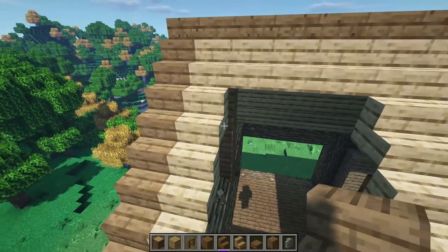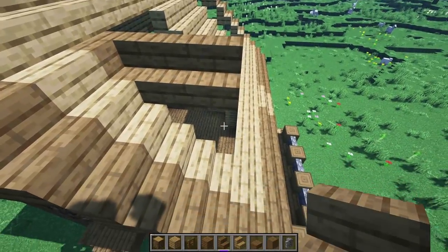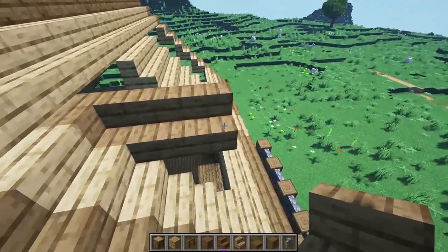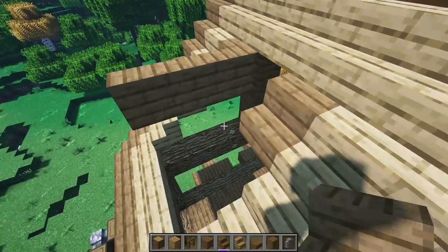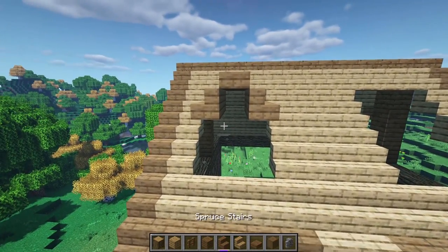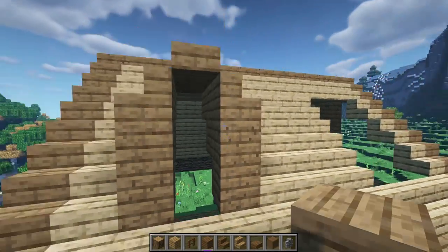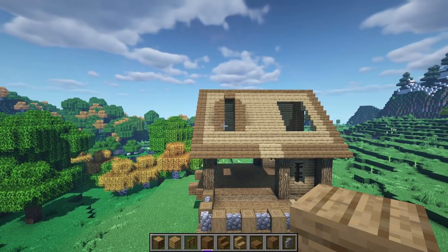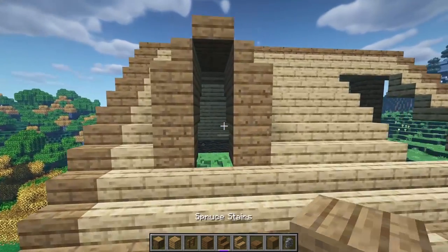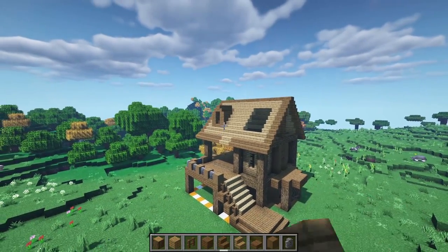To make the outcropping: take a spruce stair and turn it out even with your last hole, extending out by two blocks. Do the same on the other side. At the top, add a spruce slab to cap it off. Fill in the edges with three spruce blocks. To make it look even better, add a stair and an upside-down stair. That's a nice little outcropping for the roof.